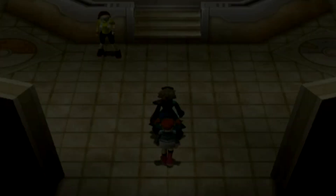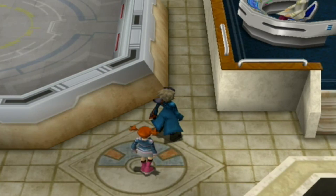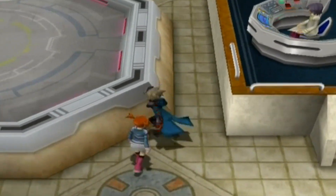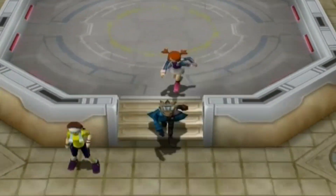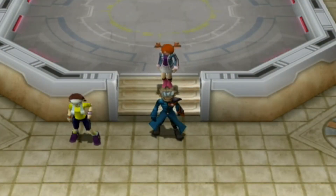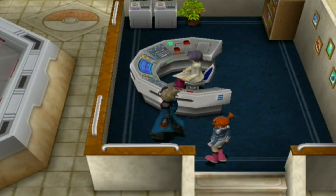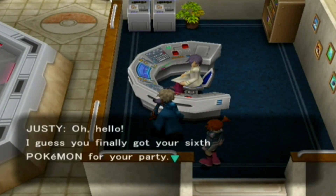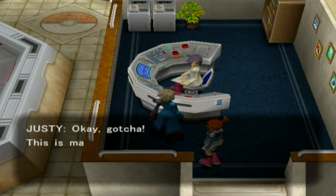If you come here without a full team of six, he'll have you fight four trainers in a row and your reward is a White Herb — basically a healing item that lowers your pokemon's happiness, so not great. Once you come here with a team of six, he'll battle you himself — purple hair, pink pants and all. Would you like to battle? Yes indeed.